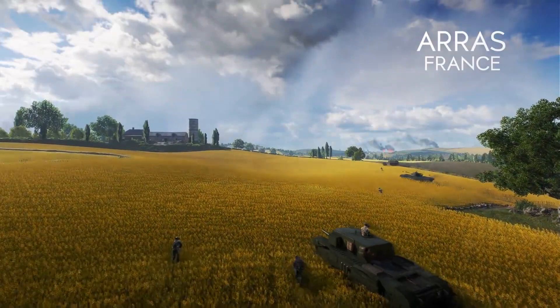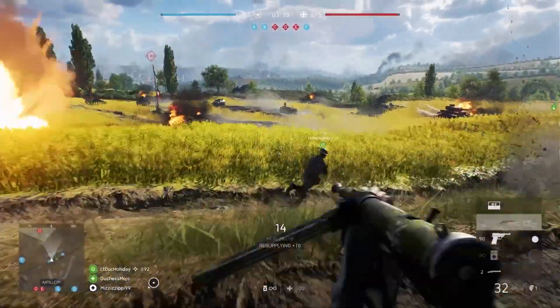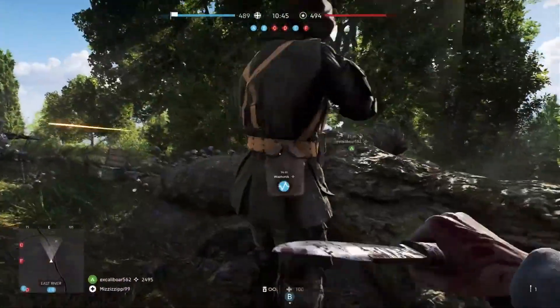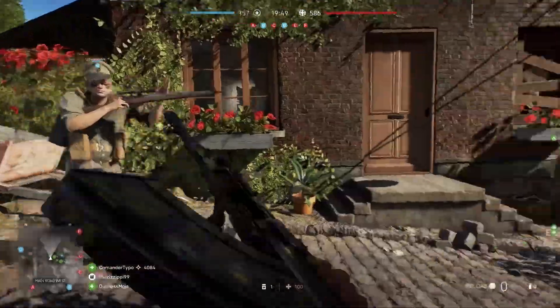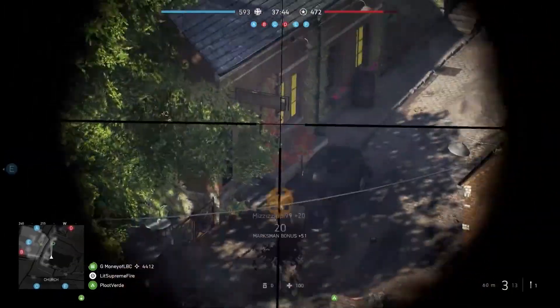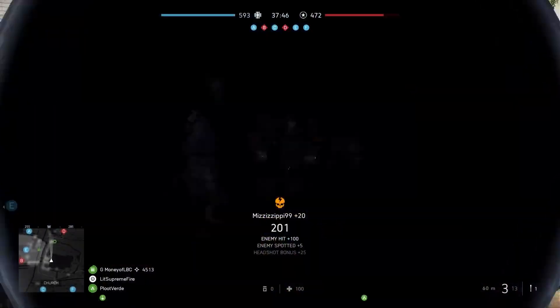In Arras, tanks roam the fields while infantry look for cover in the extended trench lines and stalk the enemy through scattered woods. The small town center will be the most contested area, with the church providing sightlines of the entire map.